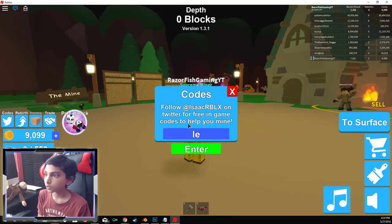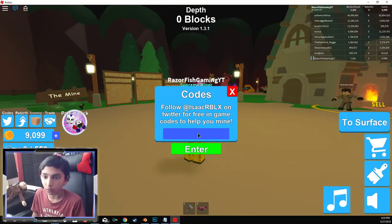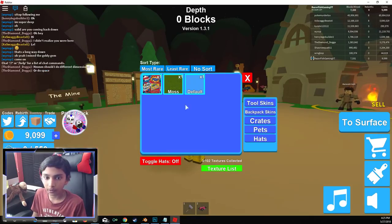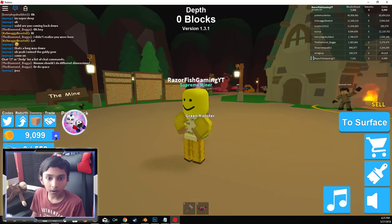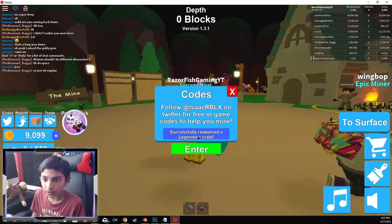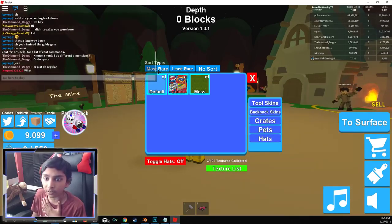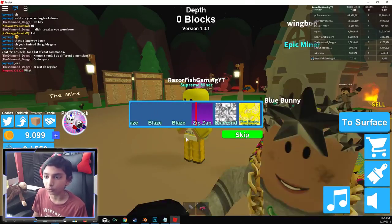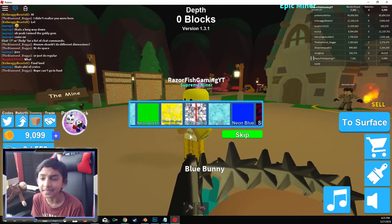It is called Legendary Skin. I don't know if this one still works or not, but we're going to check. It does not work. Wait — oh, Legendary Crate, never mind guys. It gives a Legendary Crate. There's my Legendary Crate. We got a Legendary — oops, I just opened a Legendary Crate, which will be giving you a Legendary Skin. And I got the Diamond Skin.